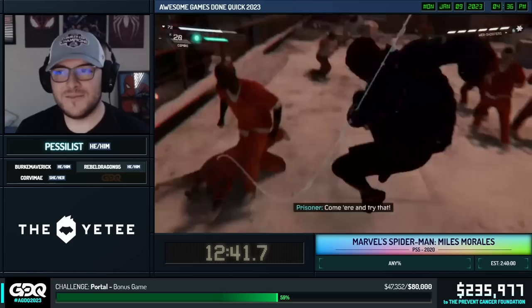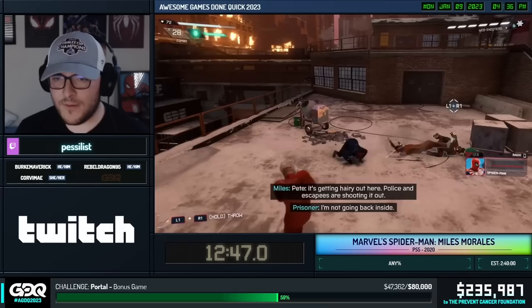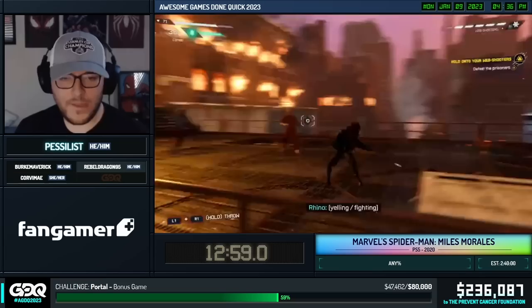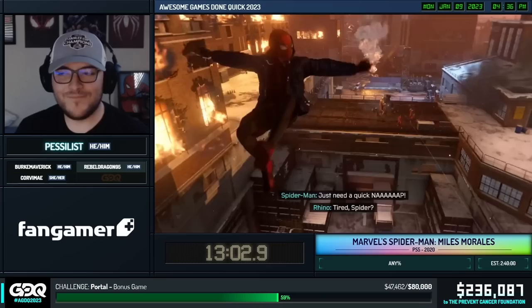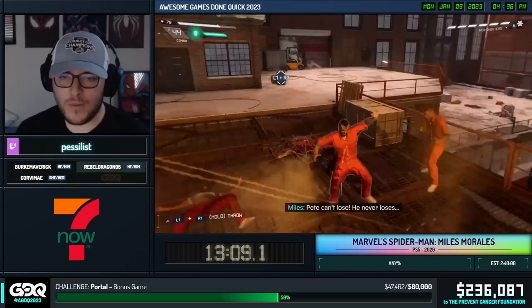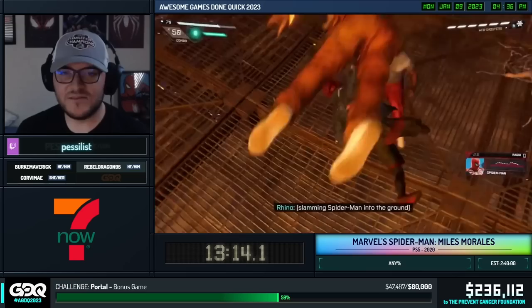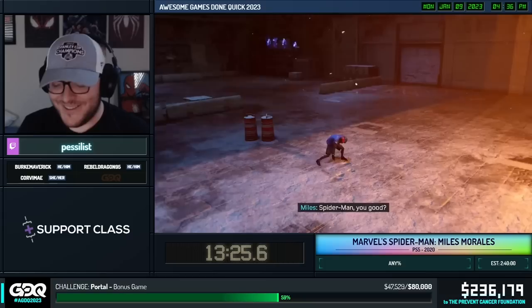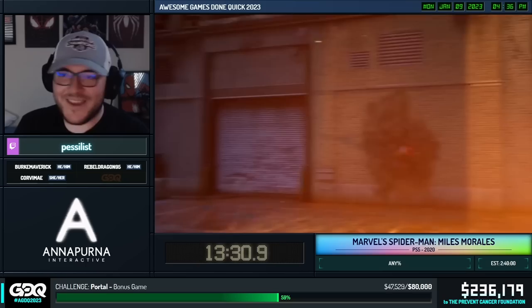When Pesilis is dodging around and trying to hit guys, he's also trying to make sure he can time knocking multiple people over to web them up and do different things. He's also trying to build up finishers. Finishers in this game work a little bit differently to Spider-Man 2018, where they're based on a bar you build up. In this game, you get finishers based on how much combo you've done — by building up a longer combo, you get finishers, and they're basically a free instant knockout. We normally just use them to get some free bar and net a knockout.